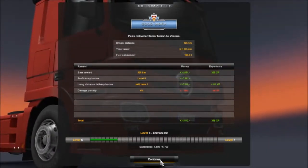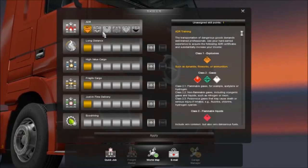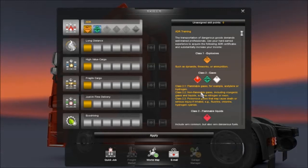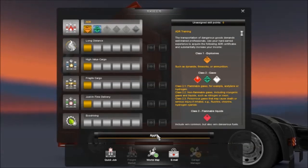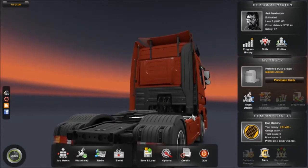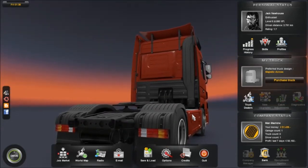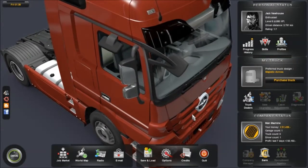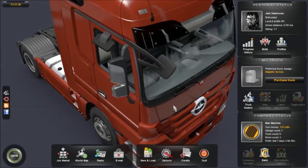Embarrassing. Let's hope I can make this good again in the next one. Let's go for ADR, because that will open up different kinds of goods we can transport, so I'll go for that. This catastrophic journey is over. I'd better take a little break and think over what I was doing, to hopefully improve in the next job I take. So that's it for now — take care folks, see you later, bye!